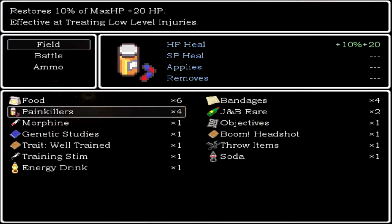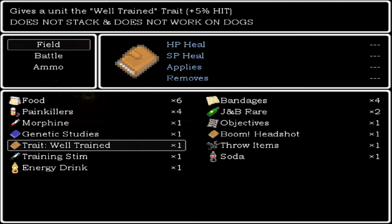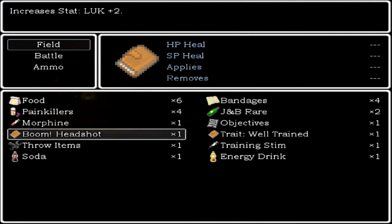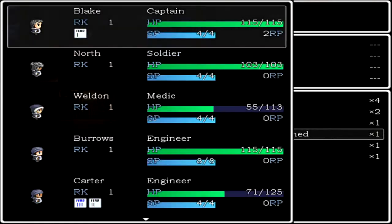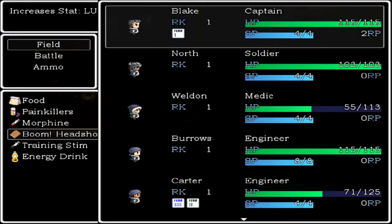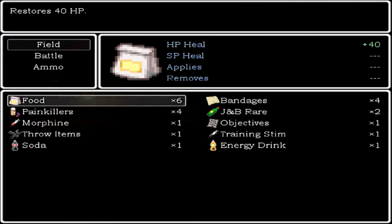He should pull through. Probably use these bonus items I got from the tutorial level — might as well use them on the main character. 'Well Trained' gives a unit the Well Trained trait, five percent hit — sure, I'll use all these little special booklets on Blake. And then increases luck by two — that sounds good. I still got some healing items around, that's good.